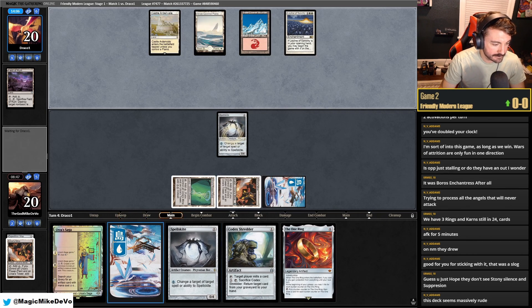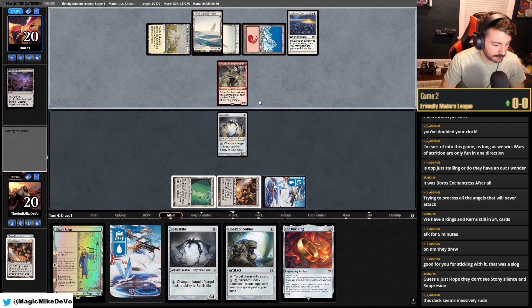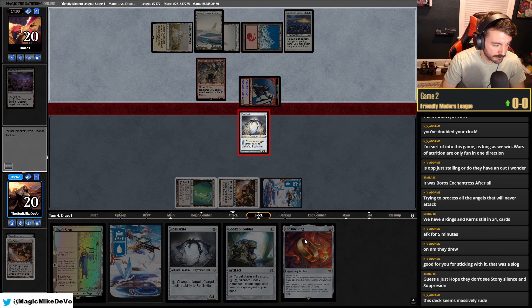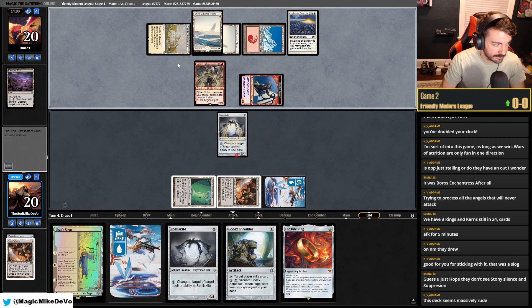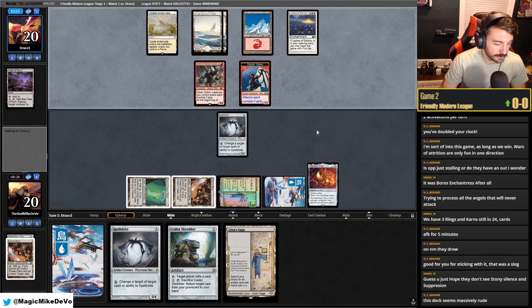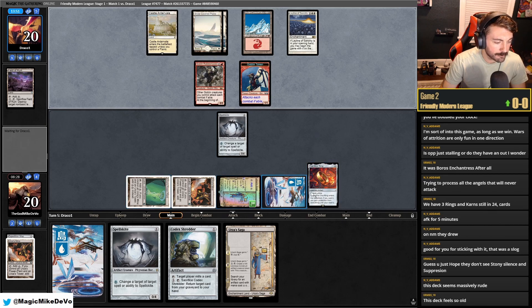Probably should have played the Saga to be honest — we got to start making Construct tokens. We can do that next turn with the One Ring. Luckily they don't have a lot of their taxing effects out. We took out Underworld Cookbook, so I'm nervous to draw with the One Ring and then get locked out. I should've took out Bridges too — why didn't I take out Bridges? This deck feels so old.